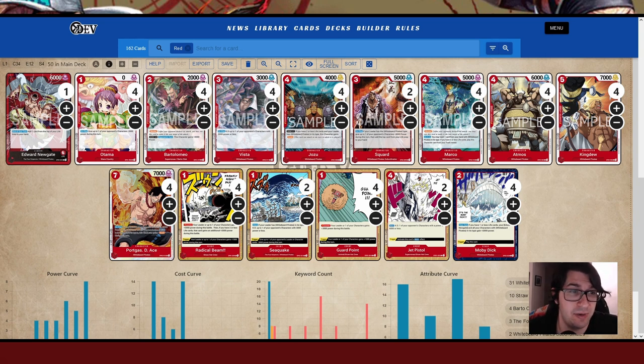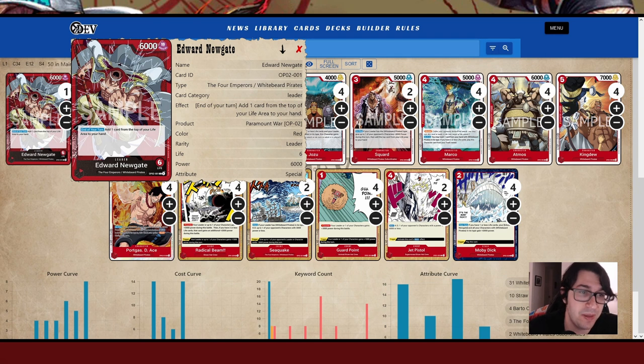To start out, we have the leader — Edward Newgate, Whitebeard. He is a 6k leader with 6 life. At the end of your turn, add one card from the top of your life area to your hand. This is a mandatory effect, so you are going through your life every turn. It's a design choice to balance out the strength of the leader, which plays into its favor because you get more cards in hand that let you survive longer. It does put you on the clock, but it makes the game go quicker and makes you stronger by the end.